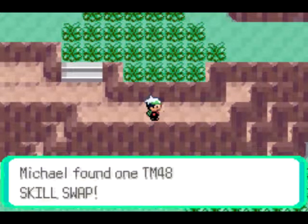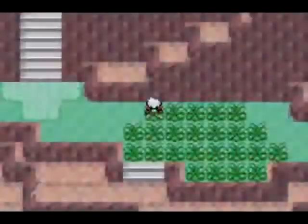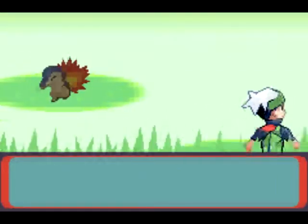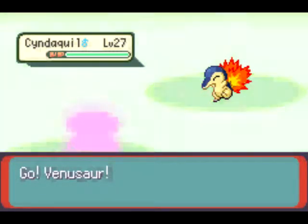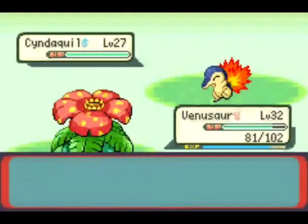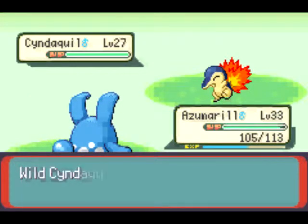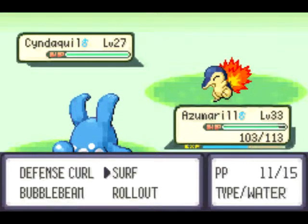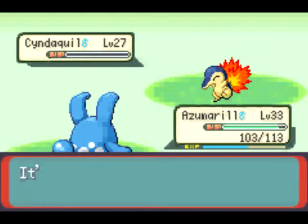We got ourselves a Skill Swap. Skill Swap is useful if you use it on your opponent so that way it gets Truant. And we find a Cyndaquil — I'd like to catch one of those, but can't do that. Let's go ahead and switch to Azumarill. Azumarill doesn't get to see that much action, and Azumarill can easily handle the Cyndaquil. Surf's up, brah! And you're dead.